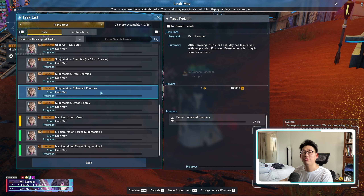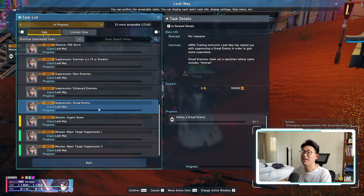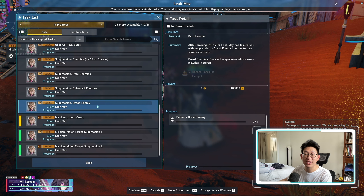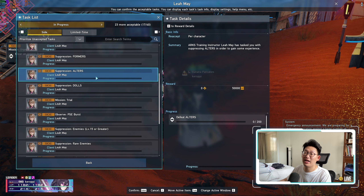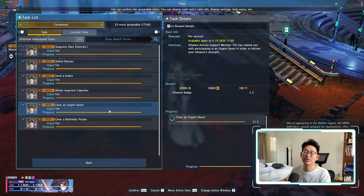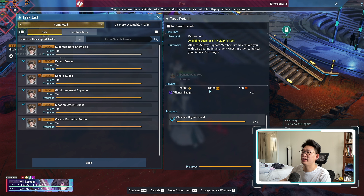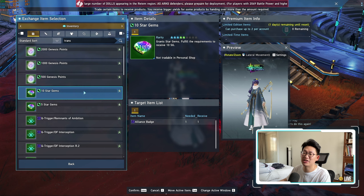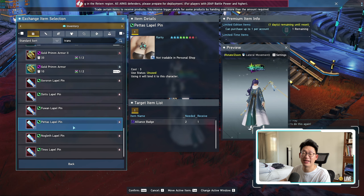Leah May also has a lot of tasks that give you 100,000 EXP, which require you to go to a combat zone and defeat a bunch of enemies, as well as collecting minerals and stuff like that. If you are really hell-bent on getting a lot of EXP and those NEX cubes, you can just pick up all of Leah May's tasks every single day and complete them. Remember, this is a daily reset. I also highly recommend that you pick up the Alliance tasks as well, as you can get some extra money — 10,000 EXP, 20,000 meseta, and two Alliance badges — which you can use to buy star gems, Genesis points, and other goodies.